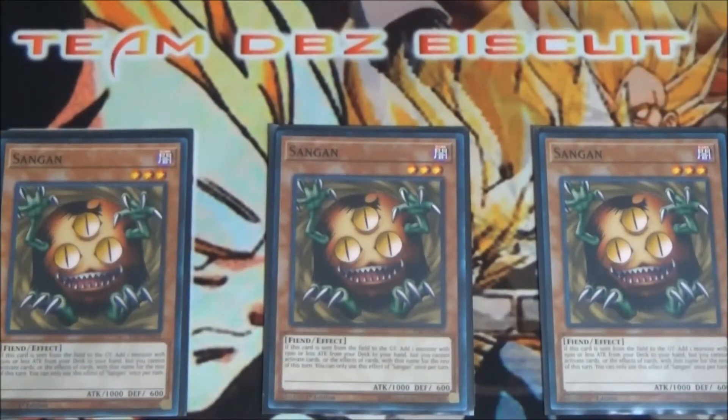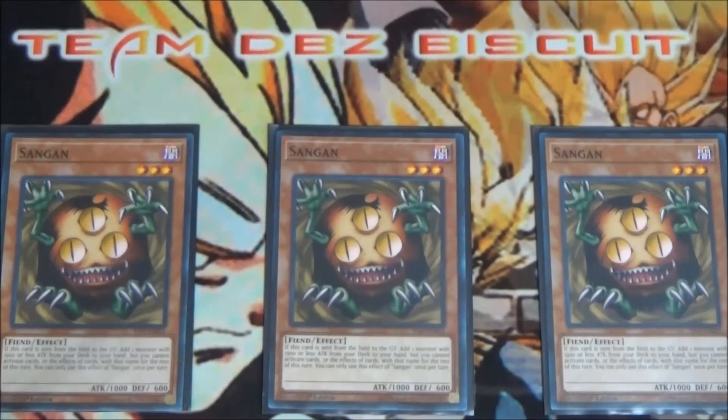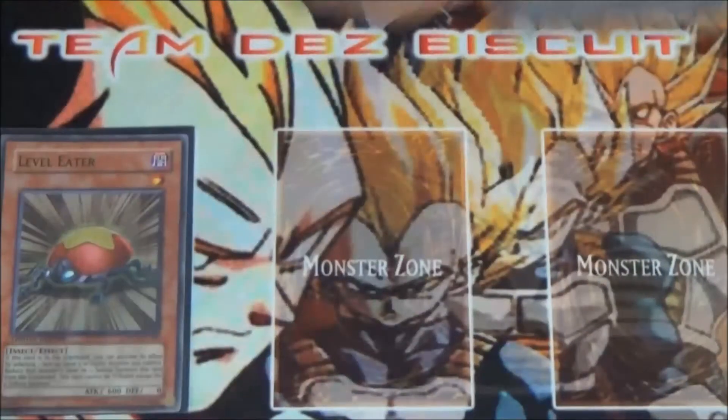We're trying out three Sangen. The reason I really like this card right now is the way it searches. The main thing I'm looking at is even though it's slow, it helps me search Gofu, and that is very crucial. Being able to get Gofu in hand as fast as you can — you might take a hit but you'll still get that Gofu in hand.